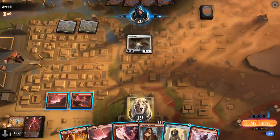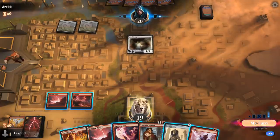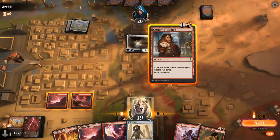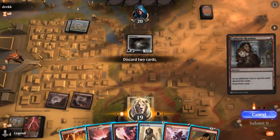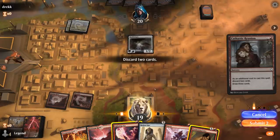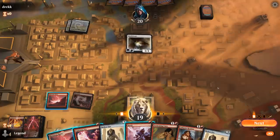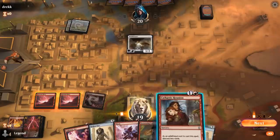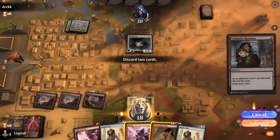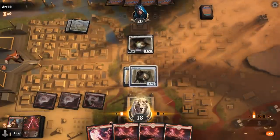I'll probably just shock the Hushbringer — I don't really care about it, it doesn't stop any ETB effects except for Ox. So I'll take my draw and then Reunion, getting rid of Tormenting Voice and Lightning Axe. Then I can cycle Cave and play a free Hollow One. Or I could cycle Cave first if I'm not going to shock the Hushbringer. Another Hollow One — so Reunion, and then turn three double Hollow One.